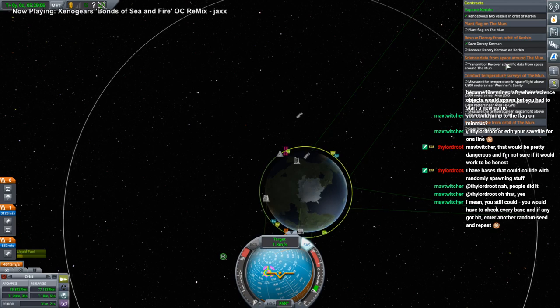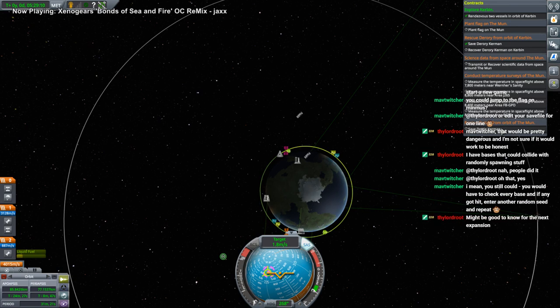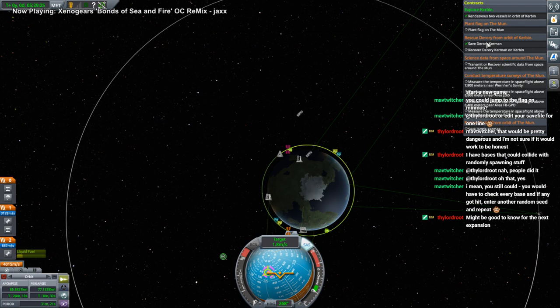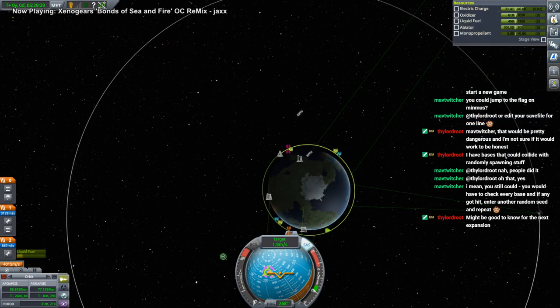I see a planet flag on the moon. But we can't rescue Dottie like this because we don't have a second seat. Gosh darn it. Maybe we'll get another planet flag or another thing to do with Dottie. So we'll have Dorori plant a flag on the moon and do some scientific data - why not.